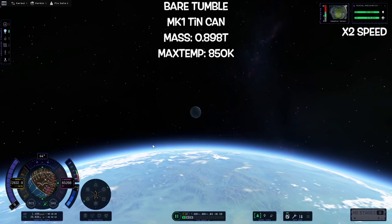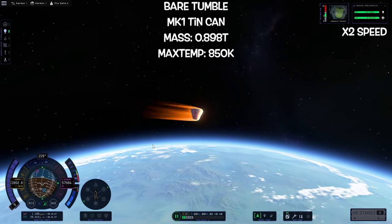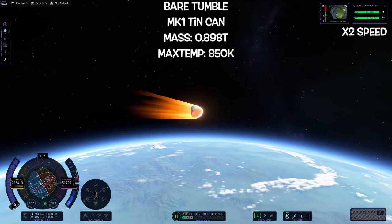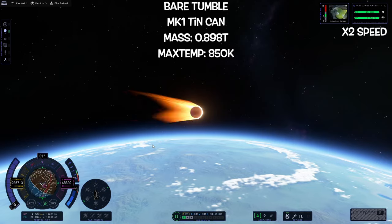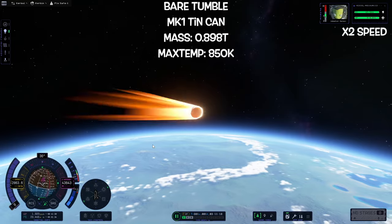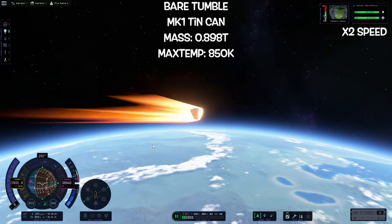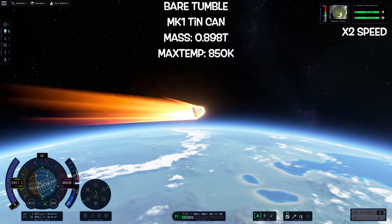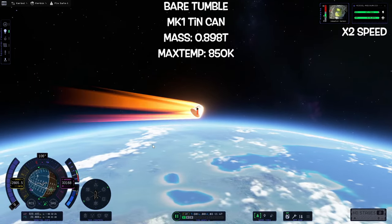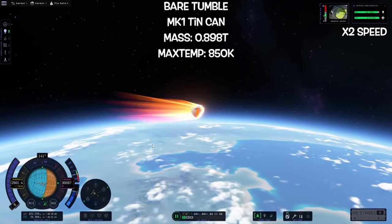Now comes the tumble test. I tried tumbling in a couple of different ways — this one was basically just throwing the capsule through the atmosphere and tapping the controls to make it tumble a bit, since it's all-or-nothing with the keyboard. As it would start to slow down I would press the keys again and start tumbling it. I wanted to see if a single part tumbling would kind of self-shadow itself and allow it to go further, because technically it should — but in this case it doesn't.